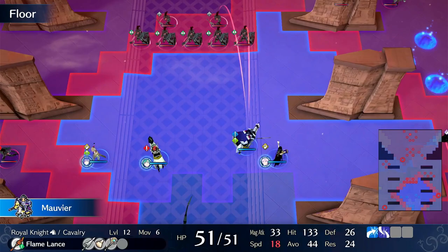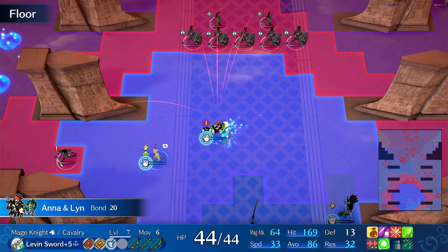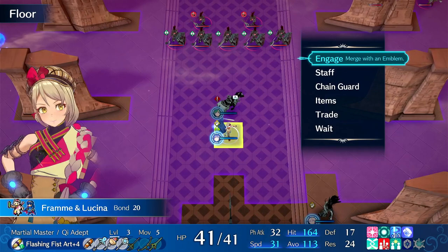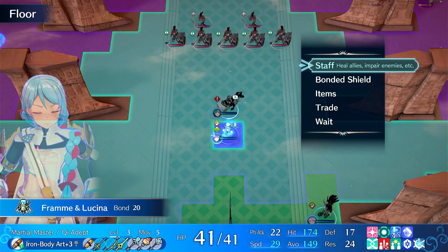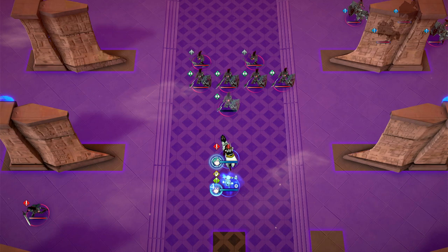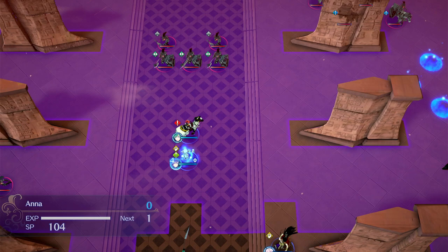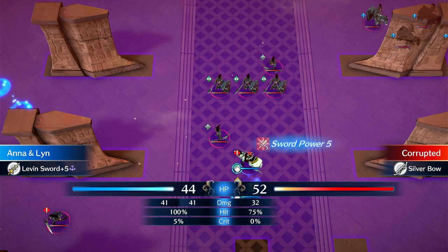This is like peak Fram gaming with Lucina bondage shield. We want to get hit by everything, then we want Fram to do her little thing. Let's observe the results. Alright, so far so good — I got 500 gold. Dude, you triggered twice? That's crazy.